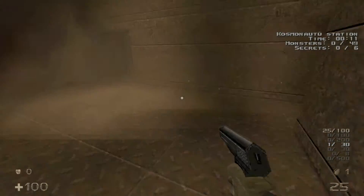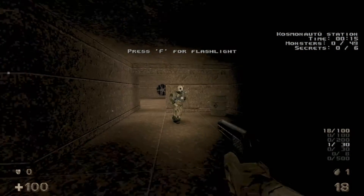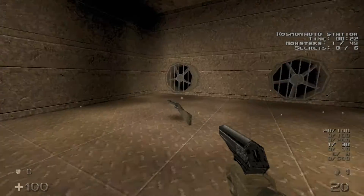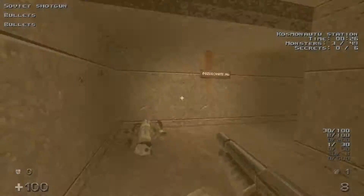Hit this valve, we're just going to open this door and we can take out the first enemy right here. And then we have the shotgun right in front of us — when we grab that, it's going to open these two walls, each with an enemy, so we'll take them out.